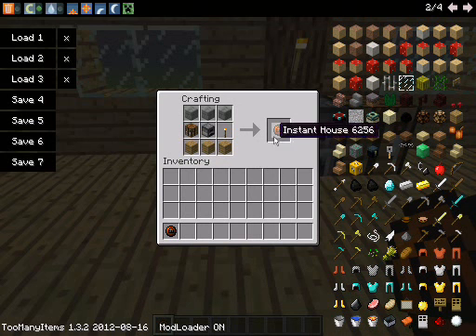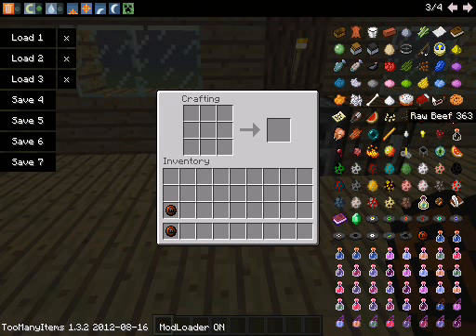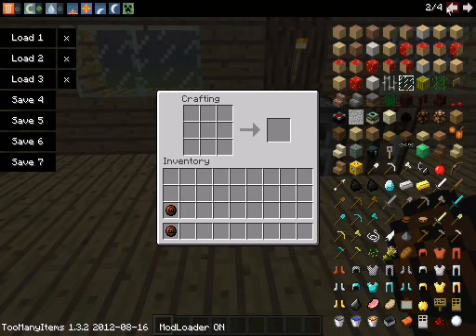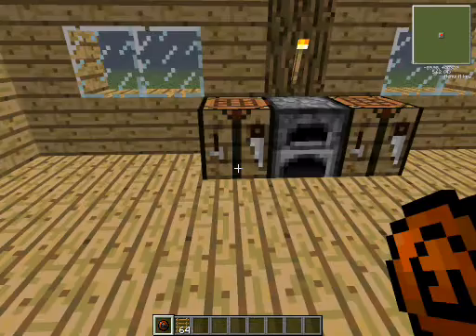It saves actually a lot of time. There's a second one. And it saves a lot of time to build a full house and get all the torches and even make the glass, which, interestingly enough, is not the easiest thing to do.